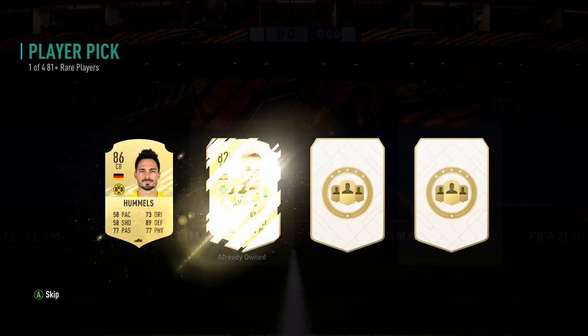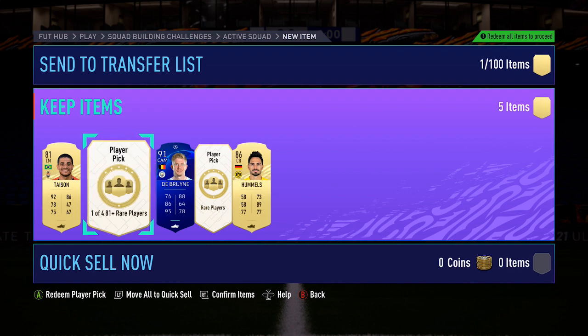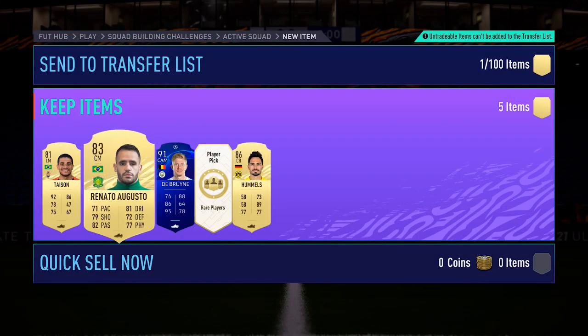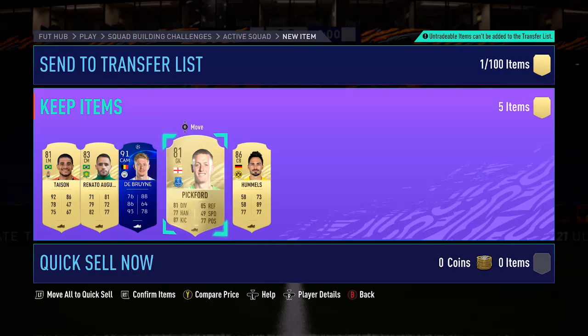For the next one, can we get something good again? 86 — I'll take the Hummel. So even if these last two are bad, I'm happy with these. For this one — 83, not amazing, but I'm happy with the other two. For the final one — not great, but still. From these five: a 91 and an 86. I'm happy with that.